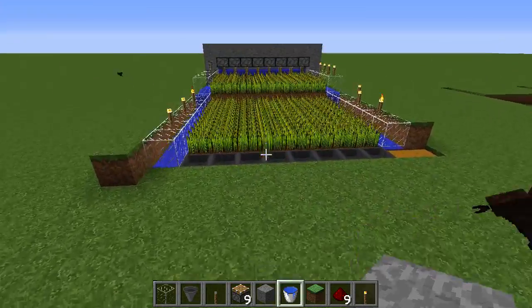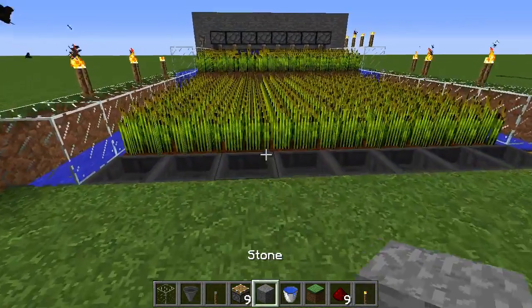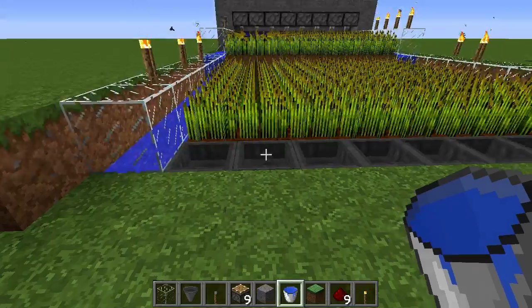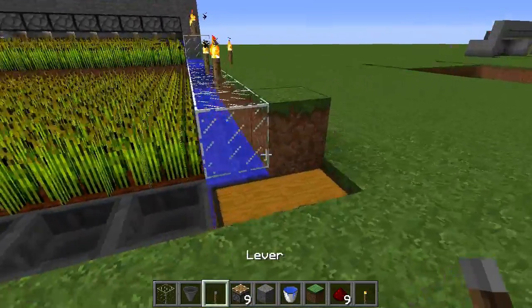Welcome back everyone, it is Rosaliate here and today I'm going to be showing y'all a very cool tutorial for Minecraft 1.8 on how to make an automatic farm. This works for carrots, potatoes, or wheat — any of the above.